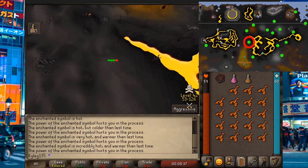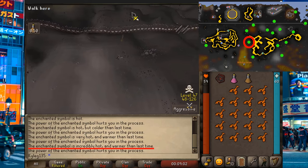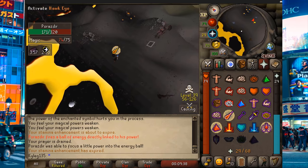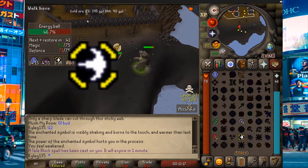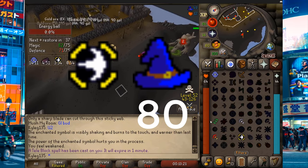Once you get to the area where the symbol is very hot, go back to the Mage Arena bank and gear up for the first fight. We need to use the god spells that we unlocked against each respective follower. I highly recommend also using the charged spell to make the god spells more powerful. This requires 80 magic, but you can boost it from 75 in multiple ways.